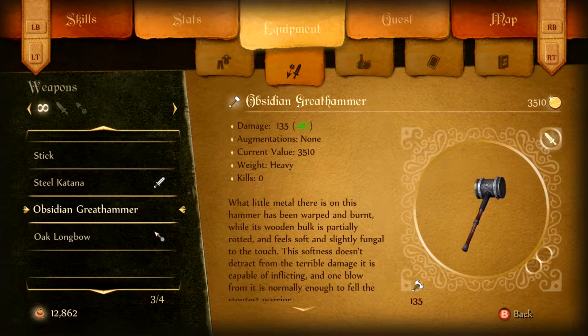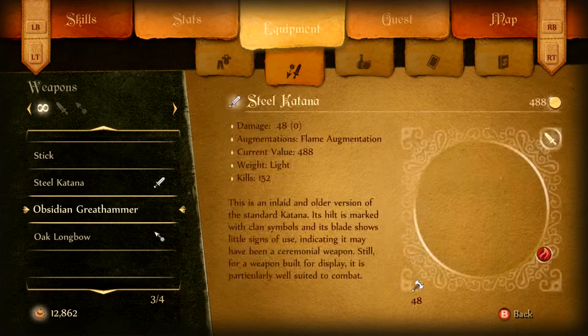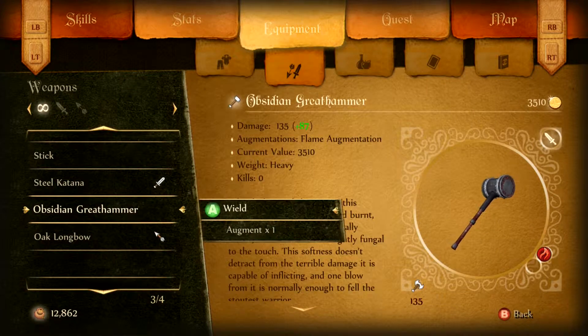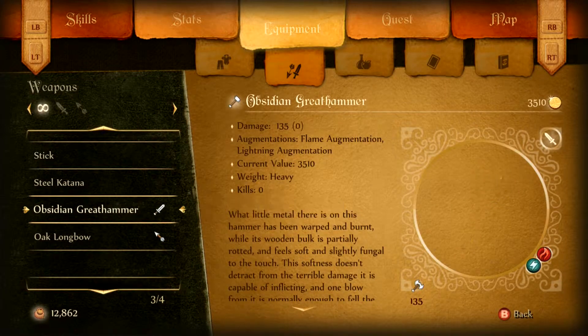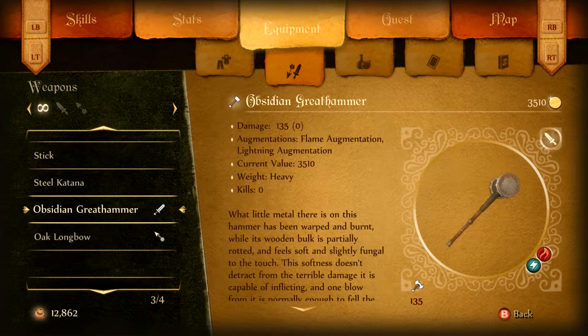I don't know — do I want to switch to the obsidian great hammer? I like the idea of using katanas or swords better, but I don't know. It's much stronger and it has room for two augments. Go ahead and apply flame and lightning. There we go. Actually, we are going to switch to that — it's going to be slower though, yeah, because it's heavy. Whereas the katana is light so it's faster, but we'll see how things go.